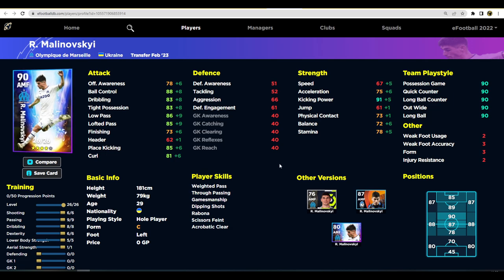We also have Malinovskyi, who went to Marseille as a new signing from Ukraine. He's a very good player and you can train him up multiple ways. You need to get his acceleration up to 75 - six points into that - mostly for his balance. If you don't boost his dexterity you'll have 68-69 balance which isn't enough. Passing, dribbling, and dexterity all at 9-8-6 and then shooting at 6 as well.